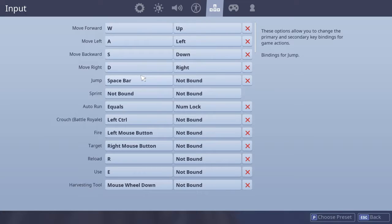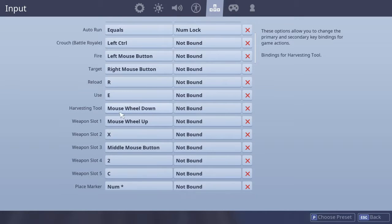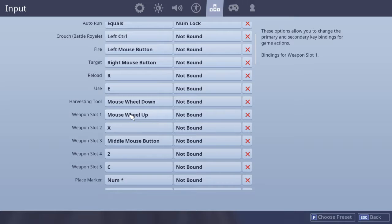Jump: spacebar. Sprint: I don't have a sprint key — I have somebody fall on auto run, equals, and my num lock. Crouch: left control. Fire: standard. Next weapon: mouse wheel down. Weapon slot 1: mouse wheel up. Weapon slot 2: standard. Weapon slot 3: middle mouse button — you click it.